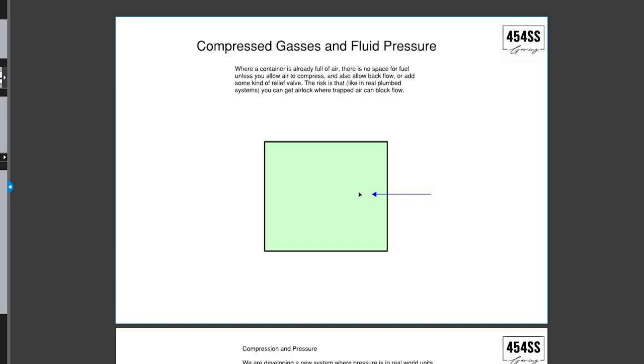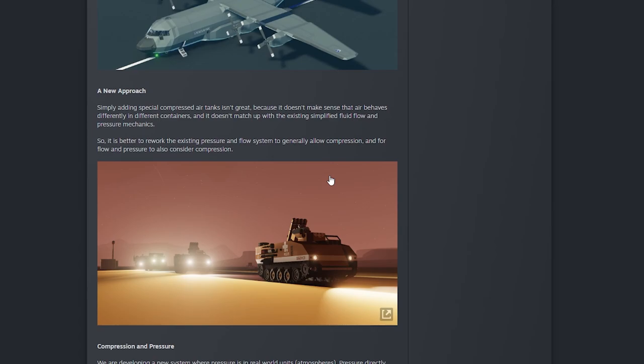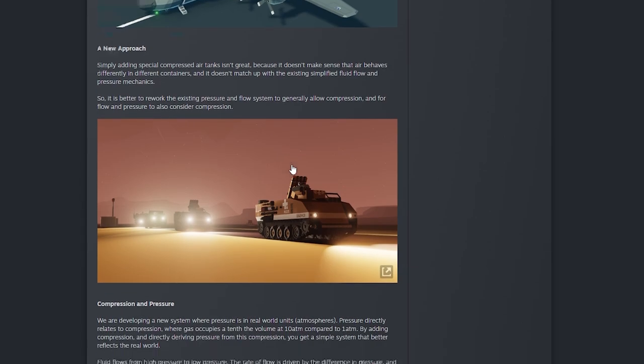Scrolling down, they say a new approach — simply adding compressed tanks isn't great, because it doesn't make sense that air behaves differently in different containers. If they added a special compressible container, what about air in other places? It causes more confusion, so it's better to rework the entire pressure and flow system to generally allow compression, flow, and pressure everywhere.